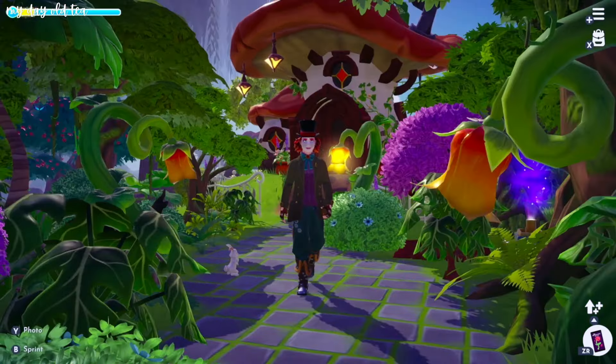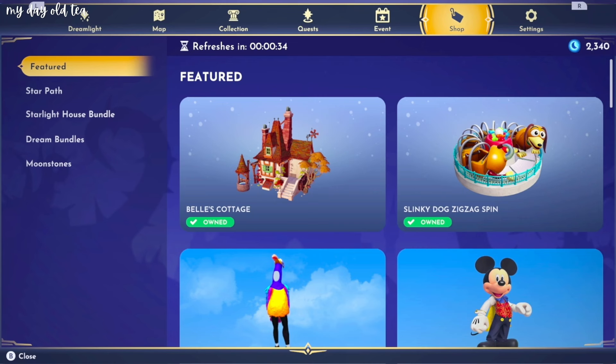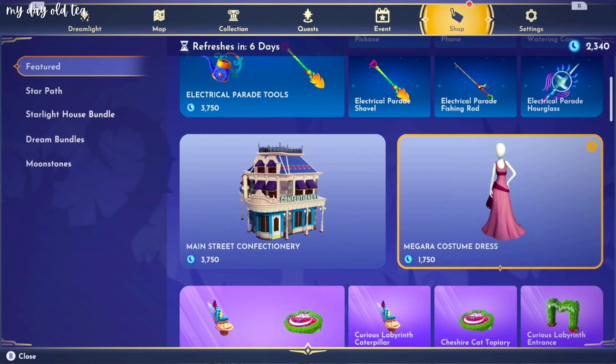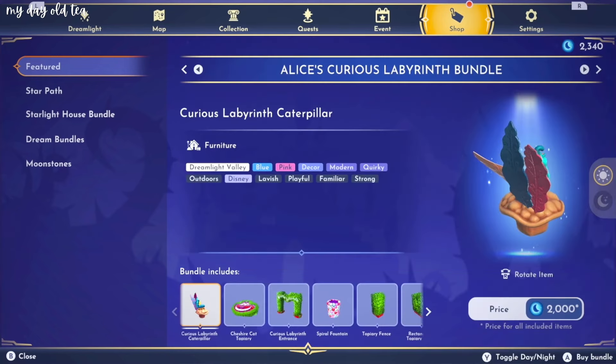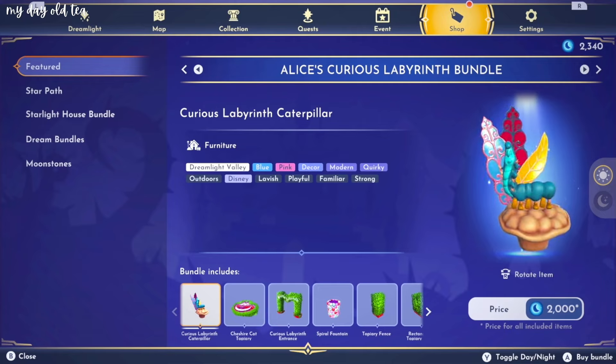So stay tuned for that. The shop should be refreshing any moment now. I already feel like I'm gonna have to add moonstones. Oh, a new tool set. Oh my gosh, my cart is dry. You guys said I'd say her name wrong, so I'm not even gonna try. Alice's Curious Labyrinth. Oh, it's 2000. Okay, that's not bad. The Curious Caterpillar. Oh my gosh, this is perfect for my meadow. That is so cute. I wonder if you can interact with him.